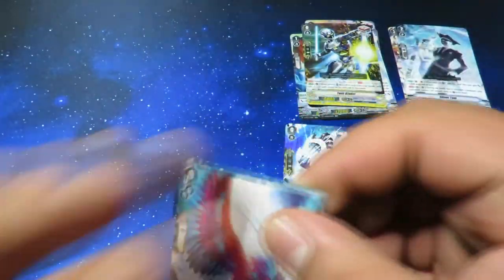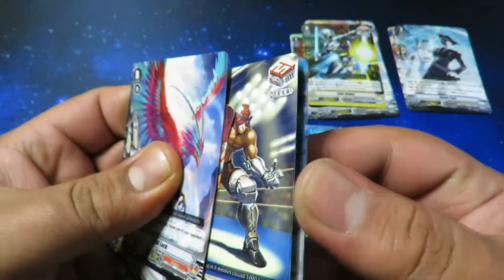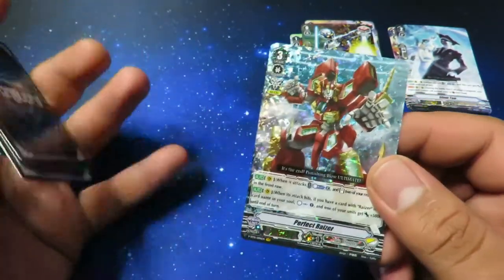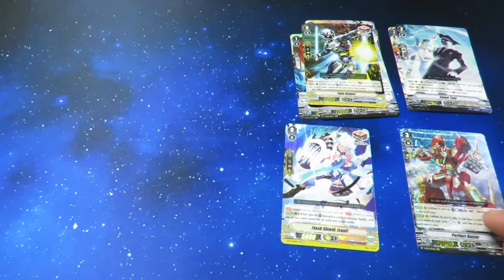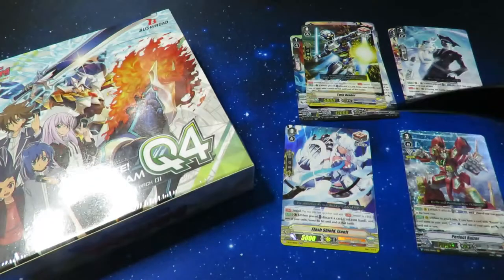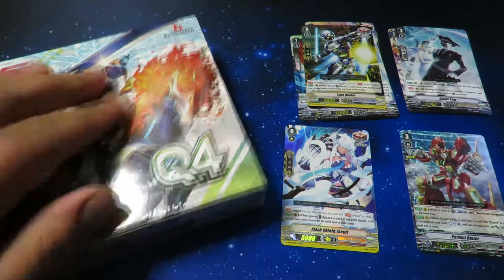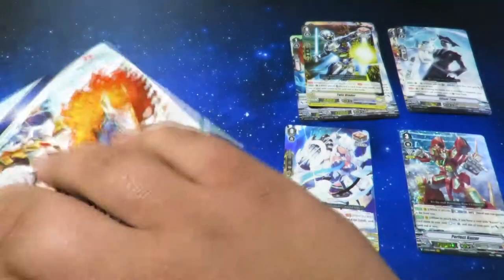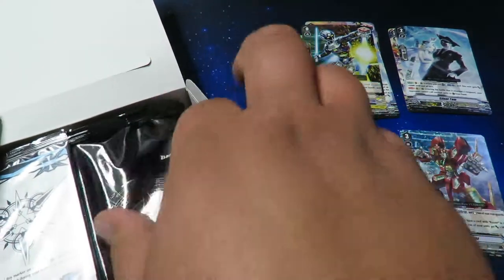Let's see which one it is — hopefully it's the one I need. I don't think it is though, I just saw the corner of it. We got Fertile Magus and Perfect Riser — that's very cool because I kind of want to build Nova Grapplers eventually as well. So we got two more boxes left. That was pretty crazy that all our triple rares and stuff were right at the end.